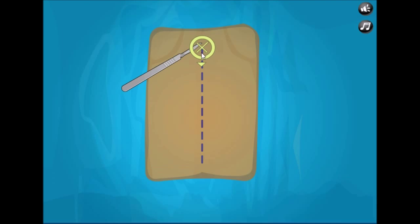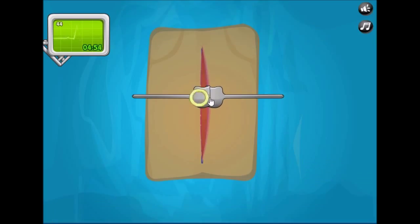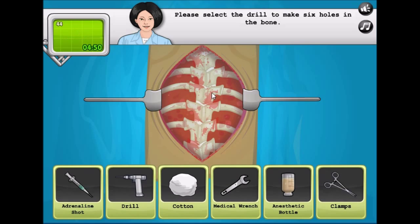Pick up the marker and draw the first line. Now we need to make the first incision — select the scalpel. Here we go. Now we need to pick up the retractor and pull it open.